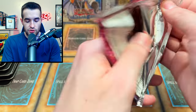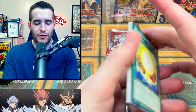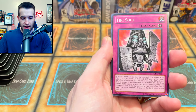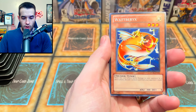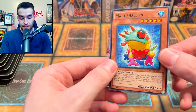Jack Atlas, can you give us the Odin? Who used the Odin card in the anime? The divine ones — I'm not sure what they're called. We got: Tiki Soul, an Emerald, Terminal World, Nordic Guides, and Maja's Maelstrom. We're off to a rough start.